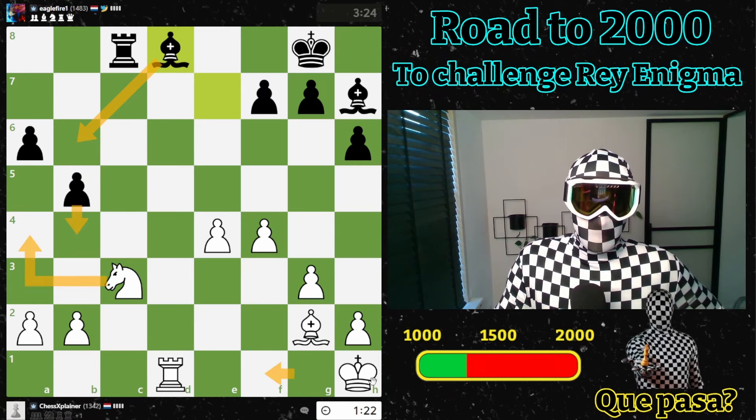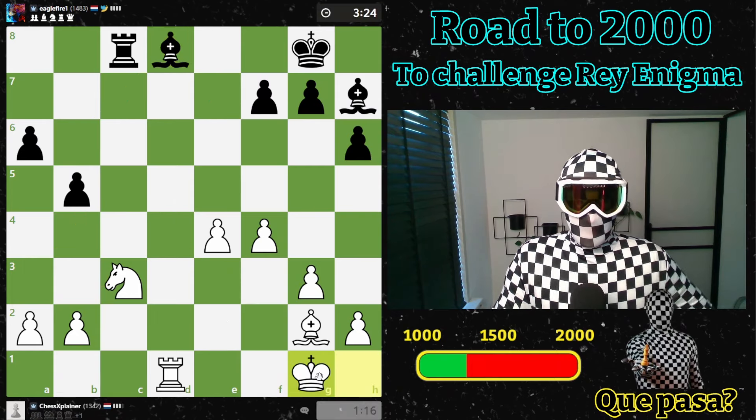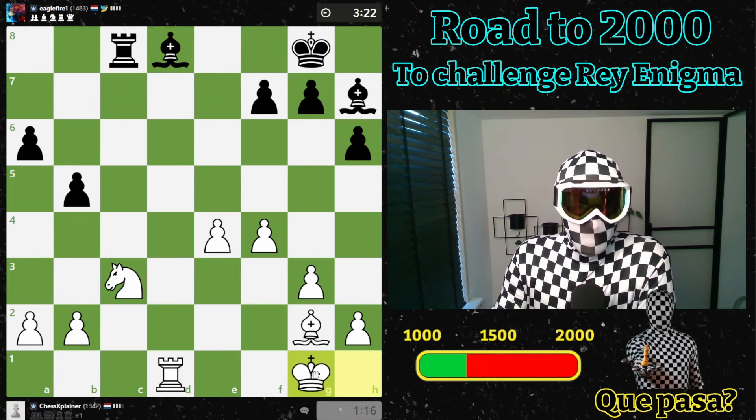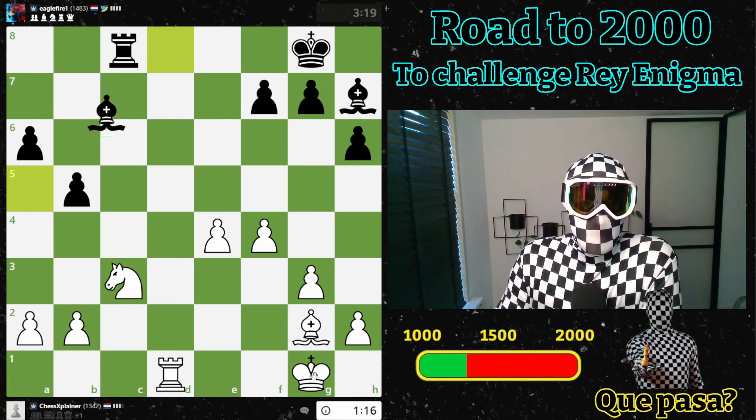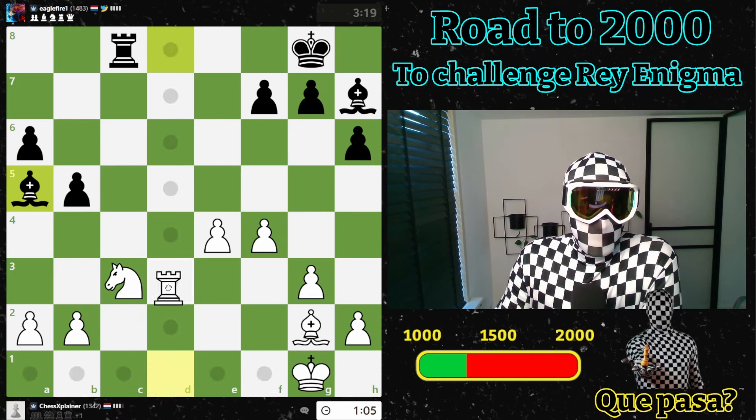Then this and then I have a tempo with my bishop here, and then I can go here. One minute sixteen — I definitely should move faster here. There are some endgame issues for my position here. Let's go here.